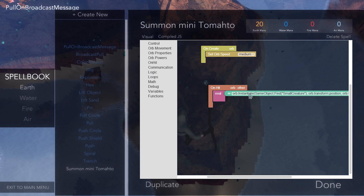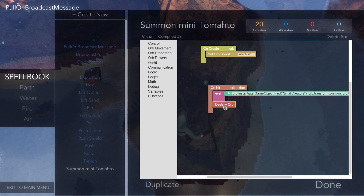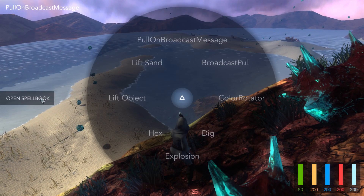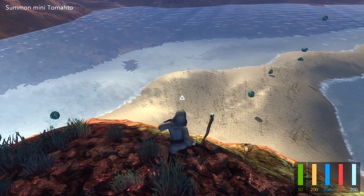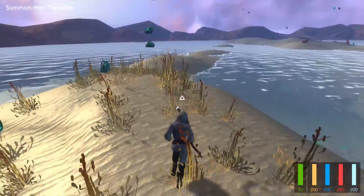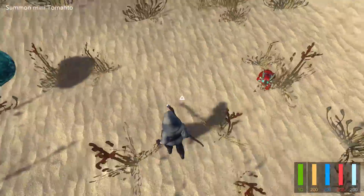I'm getting a whopping six frames a second now — I broke something. Let's restart the game. This is kind of the problem with allowing people to create their own things: they can easily break things pretty quickly. After restarting and re-adding the destroy orb, let's try again. There we go — it spawned just one. What I think happened without the destroy orb is it was constantly colliding until it timed out on its own. Now there's just one little tomato.